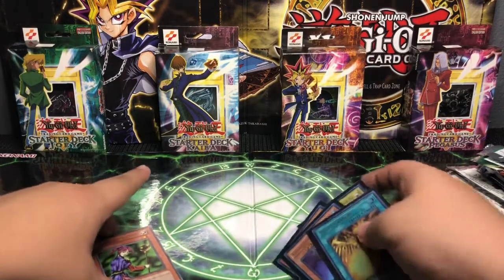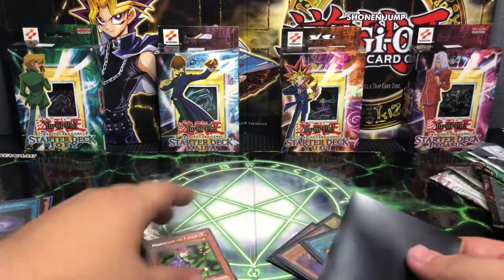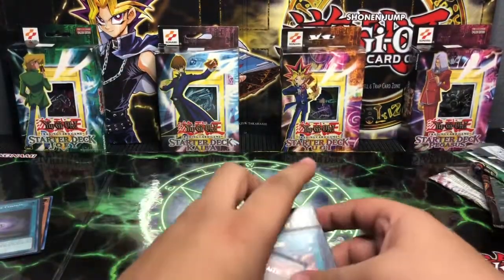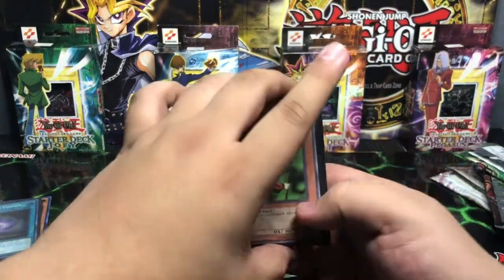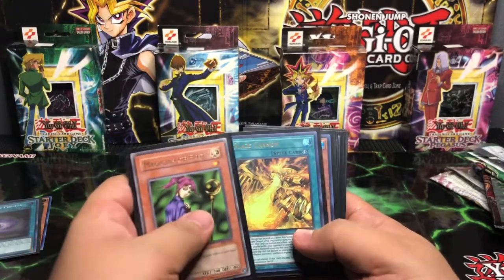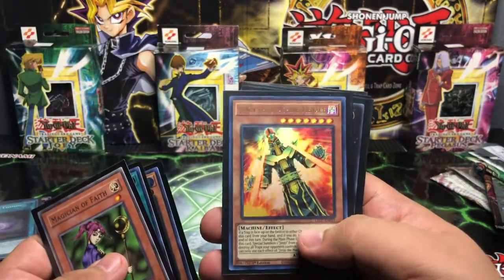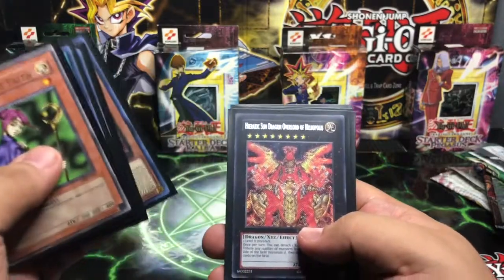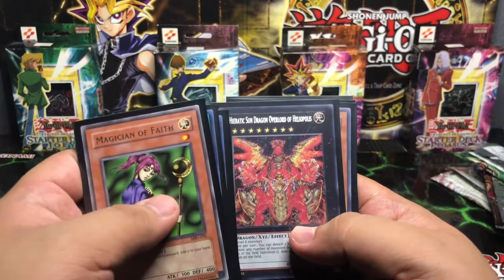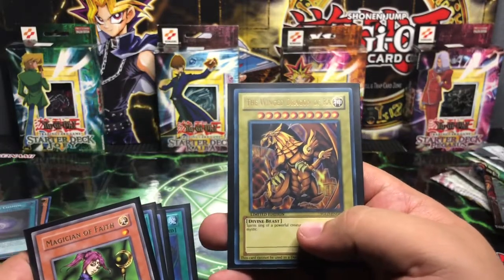I feel bad for the Magician of Faith — let me go ahead and sleeve her up. That way she's not going to be the oddball out. Here we go guys — in no particular order, we have the Basic Rare Magician of Faith pull, the Ultra Rare Blaze Cannon, the Ultra Rare Guardian Slime, the Jinzo Machine Menace Ultra, the Secret Sun Dragon Overlord Heliopolis, Karibu, Polymerization, and a Winged Dragon of Ra overall. Such an awesome pool.